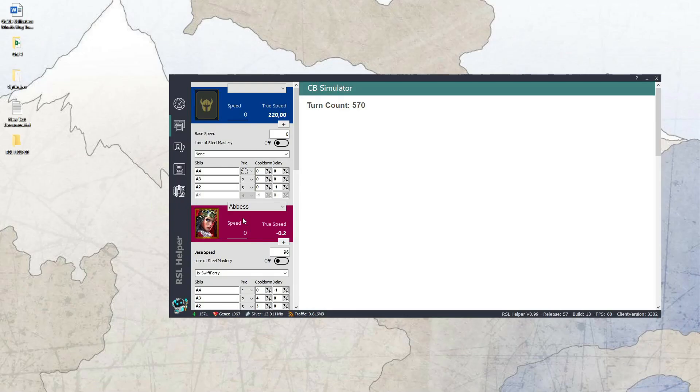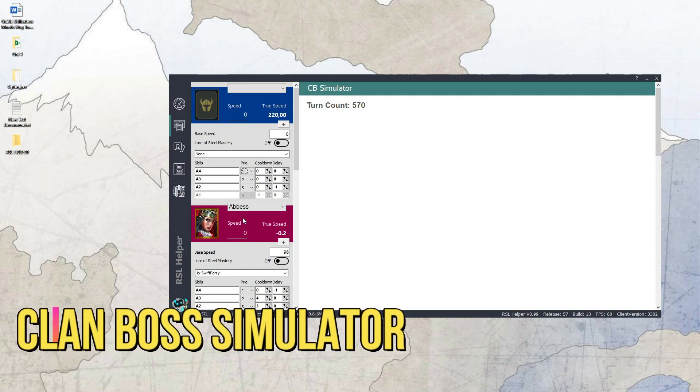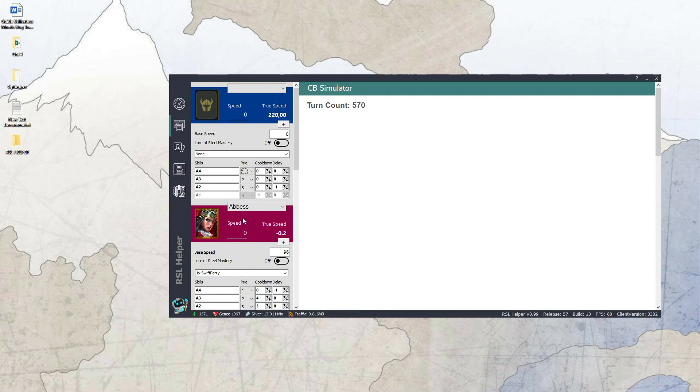We'll finish up here by showing the Clan Boss simulator tool. I must admit I didn't test it in depth. What I've seen is that you can select your champions, select the gear sets they have on with different options like three speed sets or three perception sets, and select whether or not they have masteries such as Lore of Steel, enter their base speed, and supposedly it will show you the rotation and simulation of Clan Boss. I still think Deadwood Jedi's tool is the go-to for Clan Boss simulation — it has a lot more depth — but this can come in handy for a quick simulation directly on your account, and the good thing is it takes into consideration the gear you have on your champions.